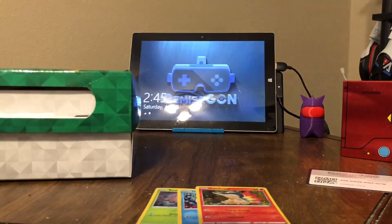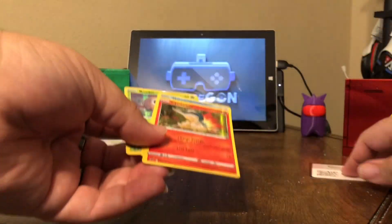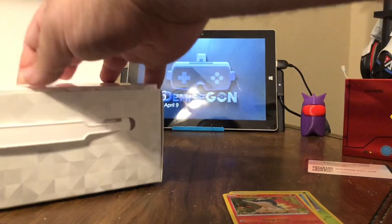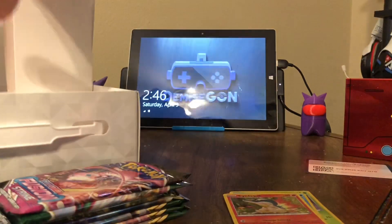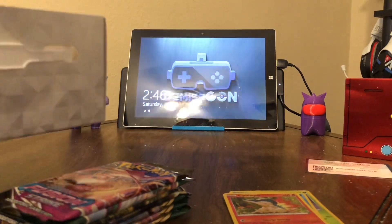I wonder, since they made an Arceus box, if they'll do cards with the Hisuian variants. This would be the hollow pile. Let's see what we've got here — all seven card packs. What else is in here?